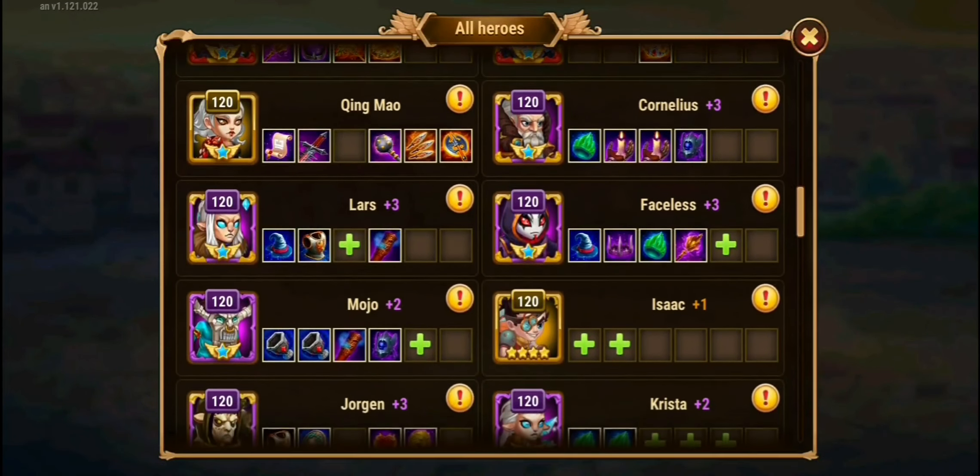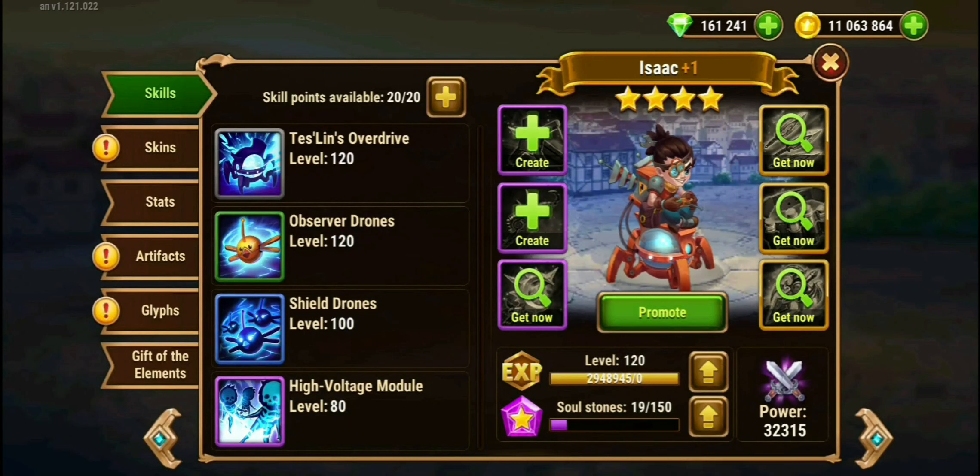I'm not going to share on that. I'm just going to be doing this on my Isaac, which I'm trying to build, and I can't seem to get the Soul Stones. So I wanted to use the Evolution Booster on this Hero.